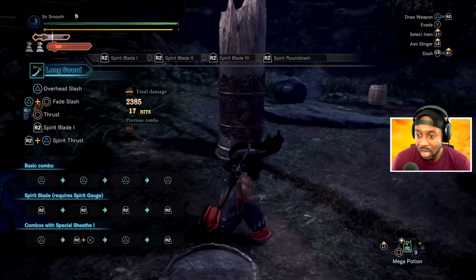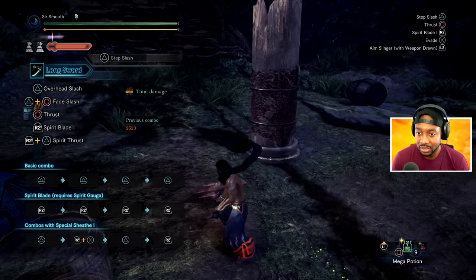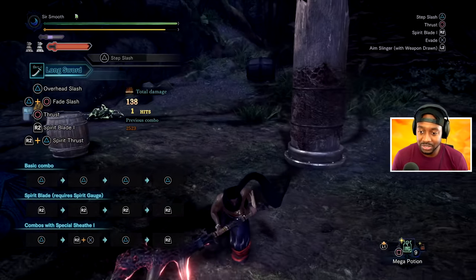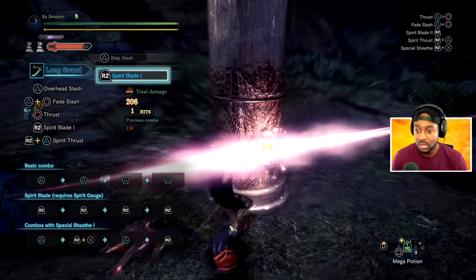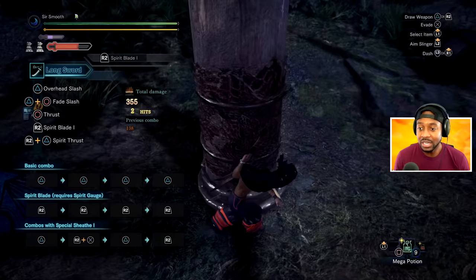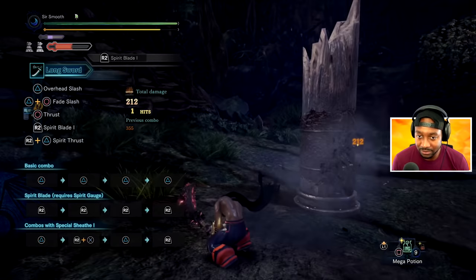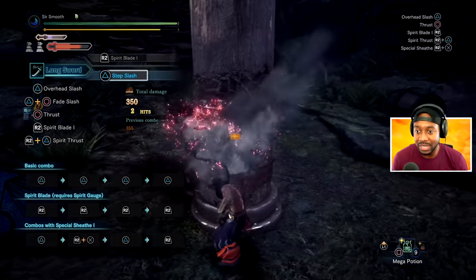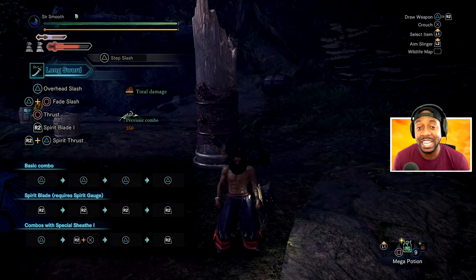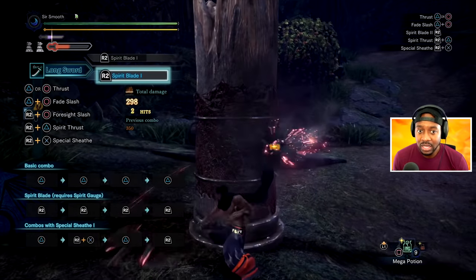There are multiple combos to use as well. If your weapon's already sheathed, there are two ways to bring it out. You can hit triangle to bring it out — that does 138 damage. Or you can bring out your weapon with R2, which does 206 damage. I personally like bringing out my weapon with R2 because it does more damage and gives you more range of attack. If you come out with triangle, your accuracy has to be on point to make sure you hit your attack. The goal of all melee games like this is to make each one of your attacks count.